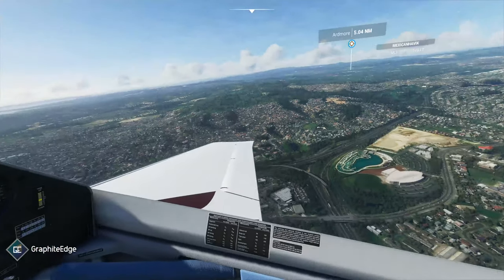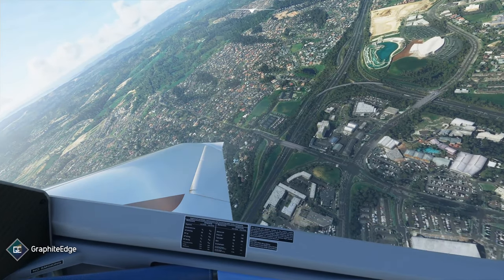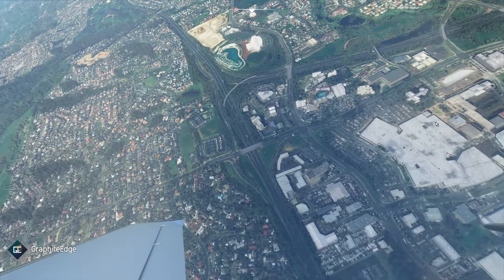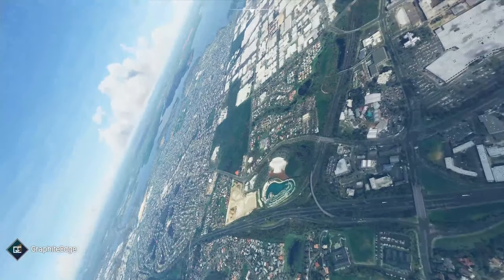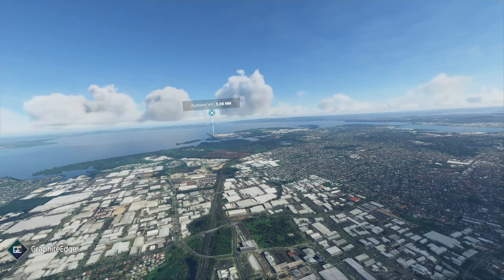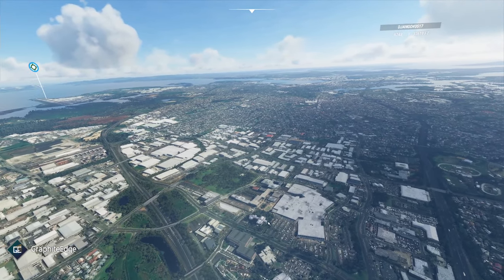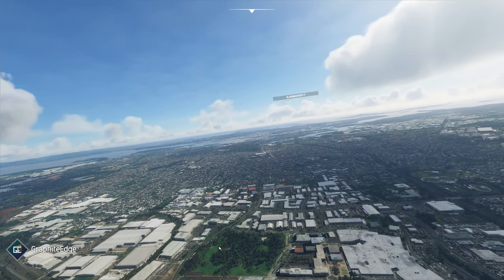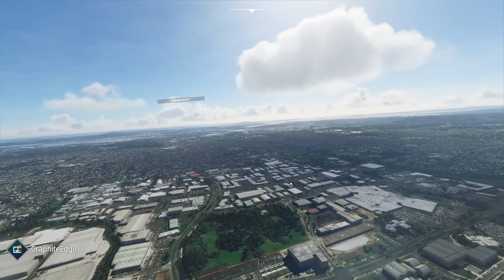There's one noticeably missing feature. This is the new pool - it's like a whitewater rafting place. And here's Westfield Manukau. There's a missing apartment building here in Manukau which is under the flight path, which I always use as a point of reference. So this is Westfield - a shopping mall. And then there's a university or a train station there.